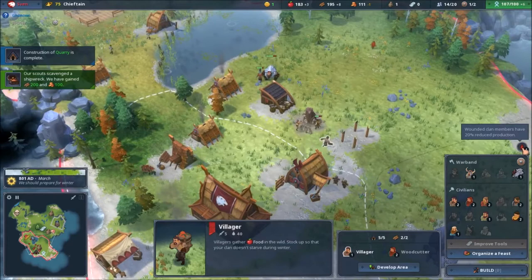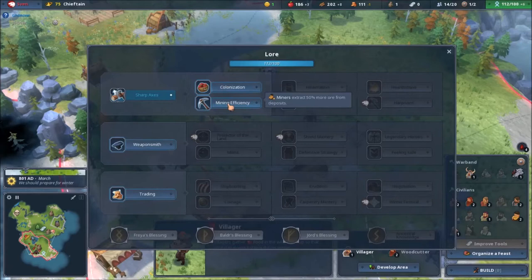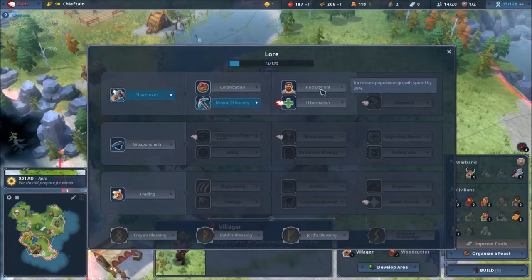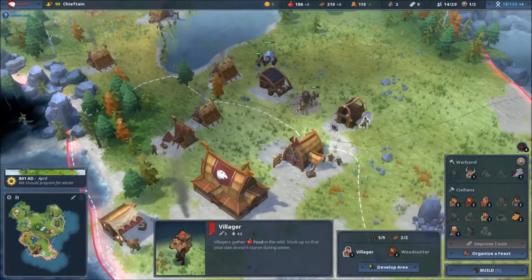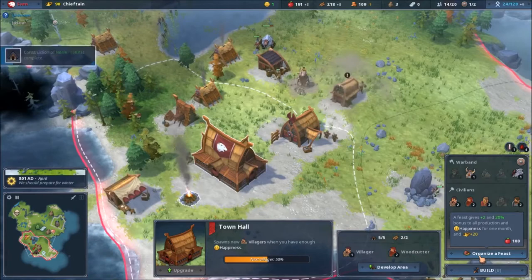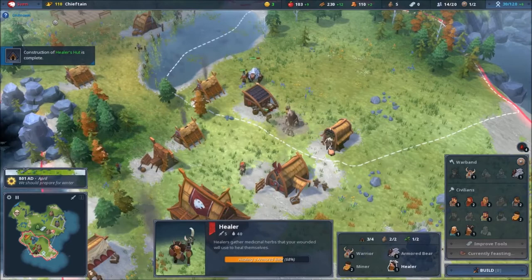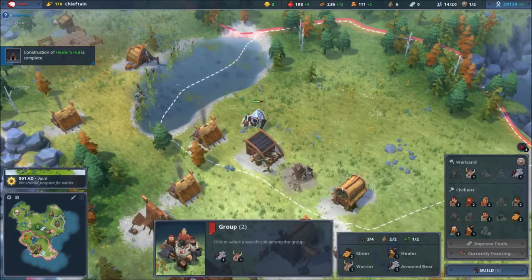Four of my people are damaged and they're going to become really unhappy because they're suffering. Healers want some colonization — actually I'm going to take hibernation, that's nice. I can organize a feast for a hundred food but I don't really want to. The good thing is healers can heal anyone over the place — they don't have to be next to the unit to heal them.